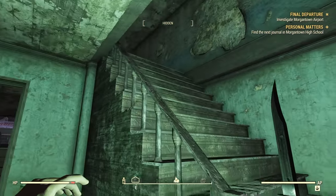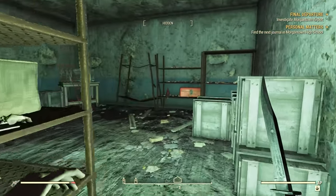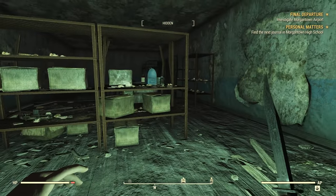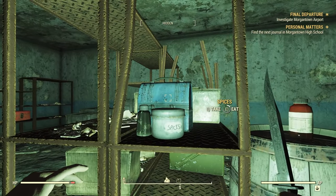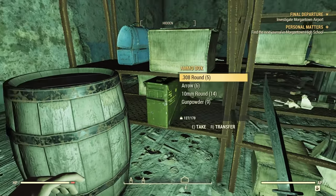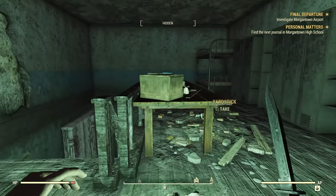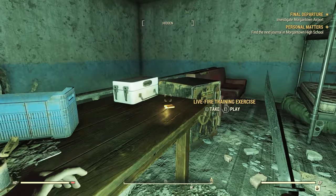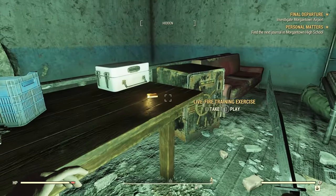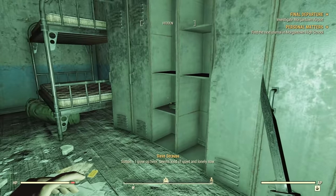Let's head up these stairs and see if we've got anyone up here. No one up here, but there's certainly things — let's get looting. Adhesive — always happy to see you. We've got some spices, some pepper, some crispy squirrel bits, and some arrows. Nice. And everything else here. In live fire training exercises — let's go ahead and play that as we're having a look around. And play.